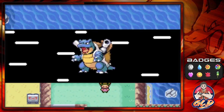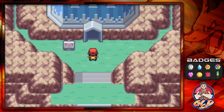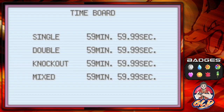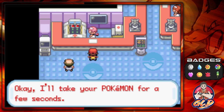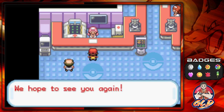If you surf right here you're going to be going into the Trainer Tower. If you don't know what the Trainer Tower is, it is basically a precursor to the Battle Frontier. It has quite a few modes: single battle, double battle, knockout phase, and mixed phase. You have to battle quite a few trainers within a certain amount of time.